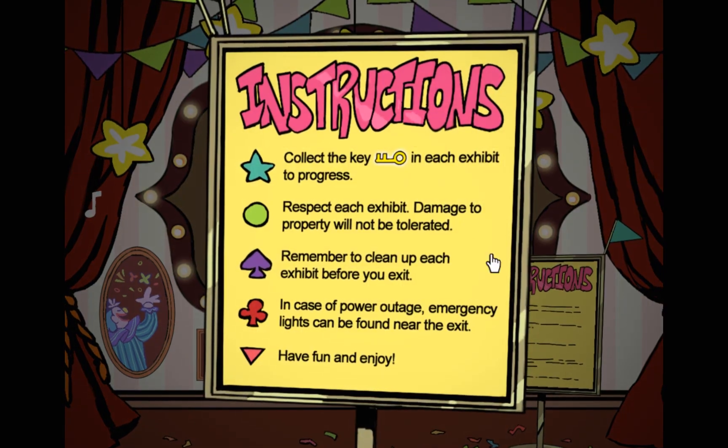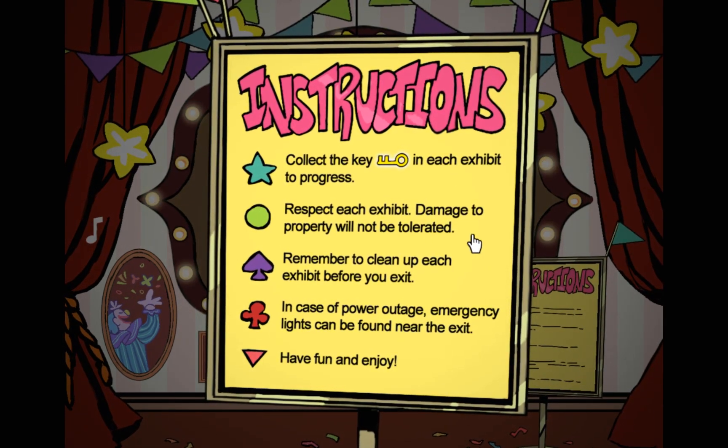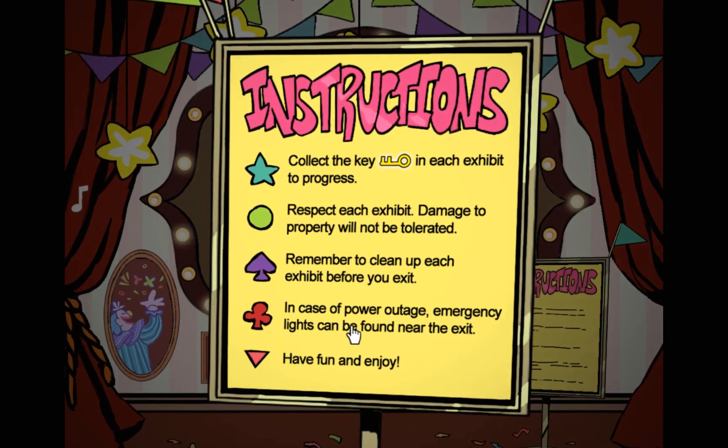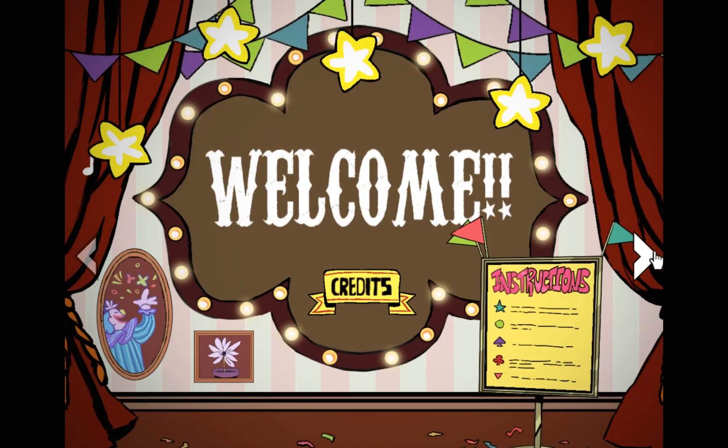Alright, instructions. Click the key in each exhibit to progress. Respect each exhibit — damage of property will not be tolerated. Remember to clean up each exhibit before you exit. In case of power outage, lights can be found near the exit. Have fun and enjoy it. Alright, great!